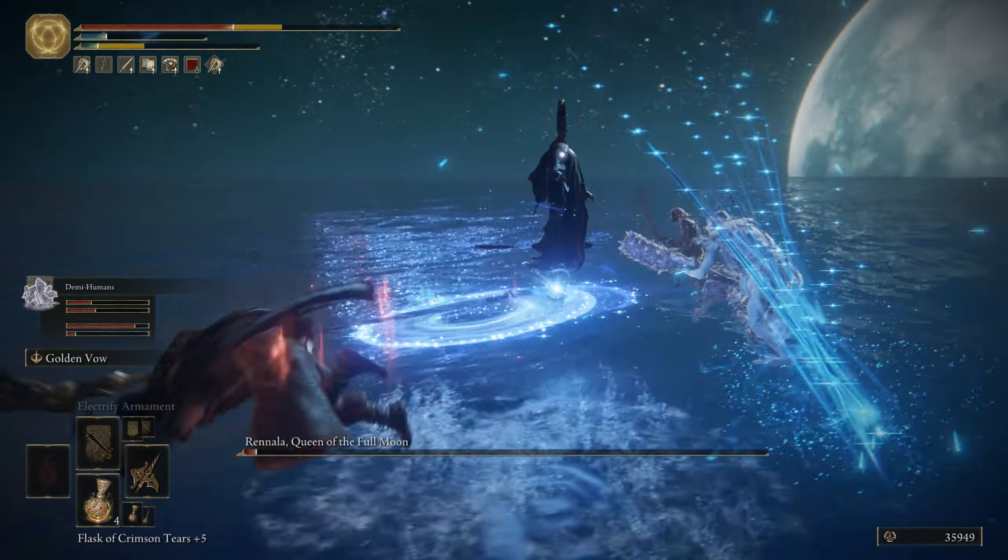We now have two of these Remembrances so we're going to pick up the Carian Regal Scepter - the sorcerer staff I'll be using for the entirety of the game if I can get the stats required. The other remembrance I'll use for runes. We level up - taking our Strength to 27 which is pretty cool.